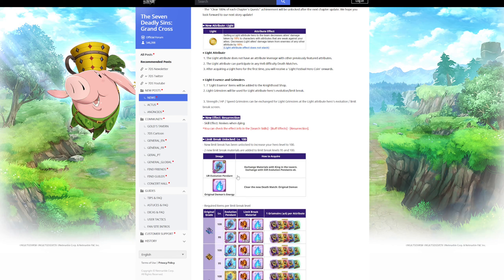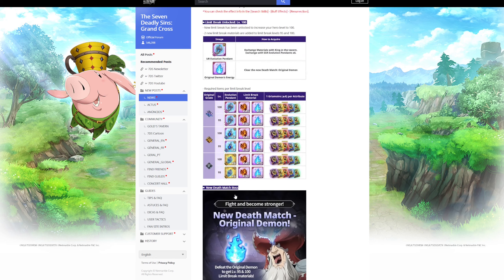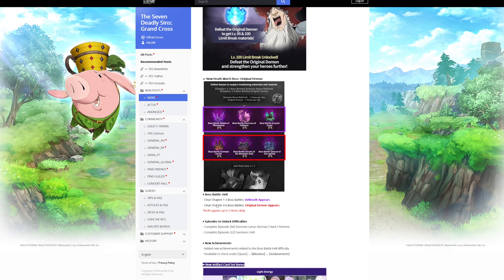We're getting level 100 limit break, and with it we're getting new UR pendants and original demon energy items used for limit breaking from 90 to 95 and 95 to 100. We'll also need more Belmoth materials — these cost six SSR pendants each to craft, so you need 12 SSR pendants total to go from 90 to 100, which is ridiculous since it takes 12 just to go from 50 to 80. The original demon is spawned by completing three bottom missions and Belmoth by completing three top missions, all on hell difficulty — very annoying that you have to keep farming all of them constantly. I'm not happy about that.